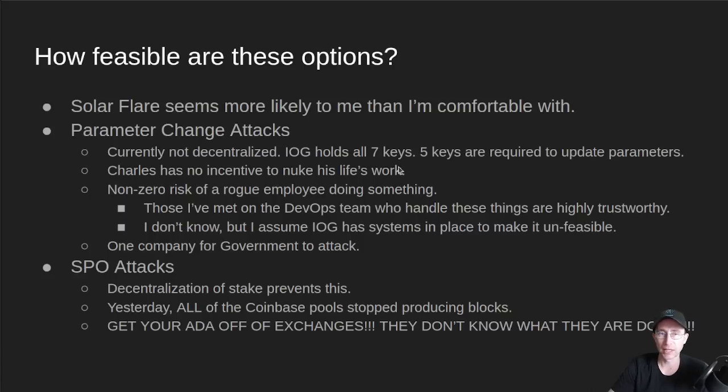When we're talking about feasibility, Charles has zero incentive to nuke his life's work in the Cardano network. IOG wants to make money off of Cardano doing commercial things in the future, and he wants to bank the unbanked in Africa. There is a non-zero risk of rogue employees doing something; however, I've met a lot of the DevOps on their teams and they're highly trustworthy. They likely have systems and key management processes in place to make it very hard to update parameters in an unreversible manner.